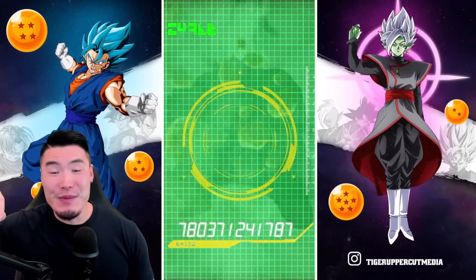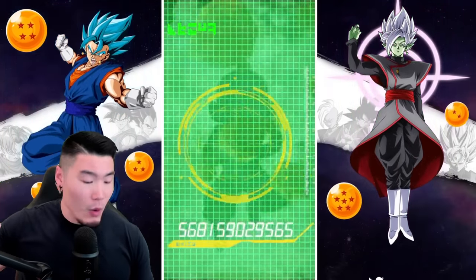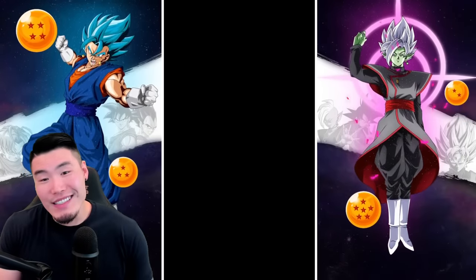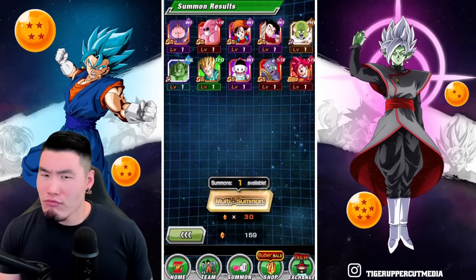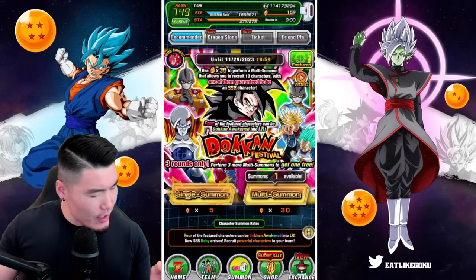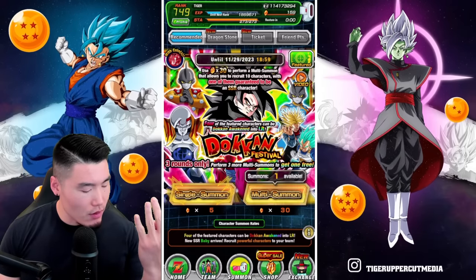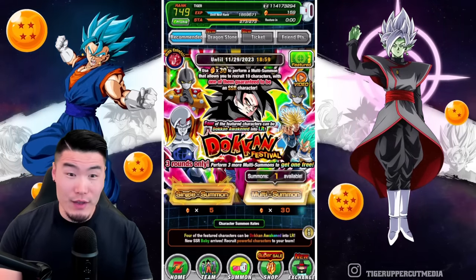What I would love even more is to pull something decent in these summons, because we're like four multis in and we got a Baby, which is cool. Oh wait — was that our free multi? That was our free multi. I was under the impression that after the first round of discounts it would go back to 50-stone multis, but is it 30, 35, 45 for all three rounds?